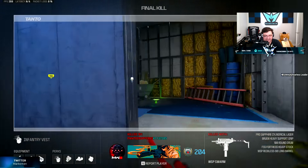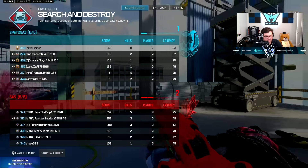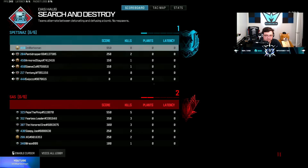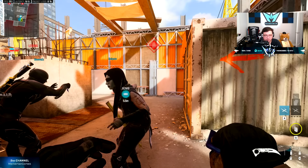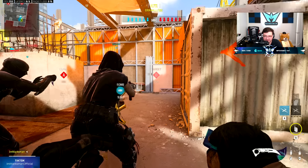Bot lobby's got my teammates acting like bots. We've got level 450s who can't get a kill. Everyone on their team is just camping in corners with trophies — they're camping behind trophy systems.